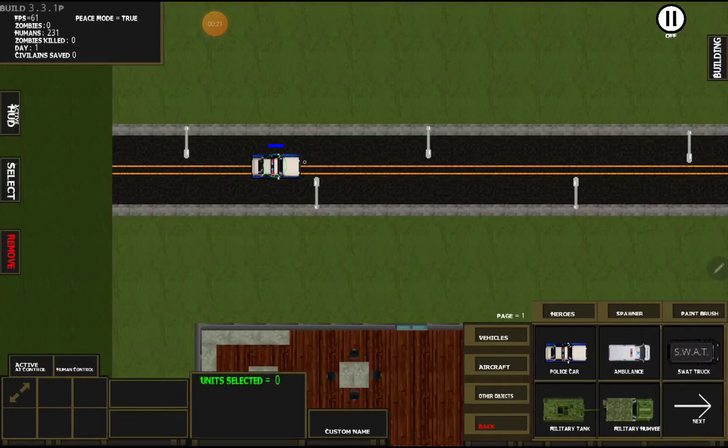For basic controls, you select a cop vehicle — you do have to select them individually, and that's partly due to the fact they don't have collision. If you manage to select two of them at once, they don't collide so they end up on top of each other and you can't get them separated again.